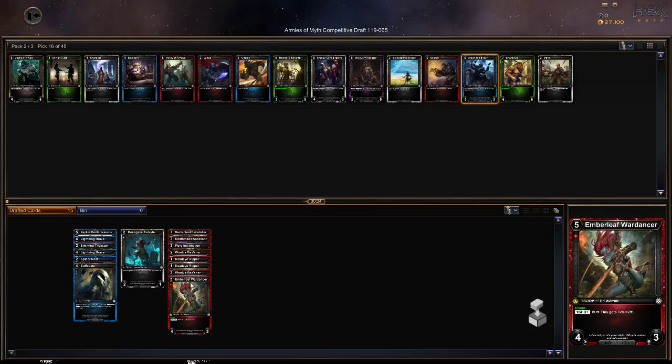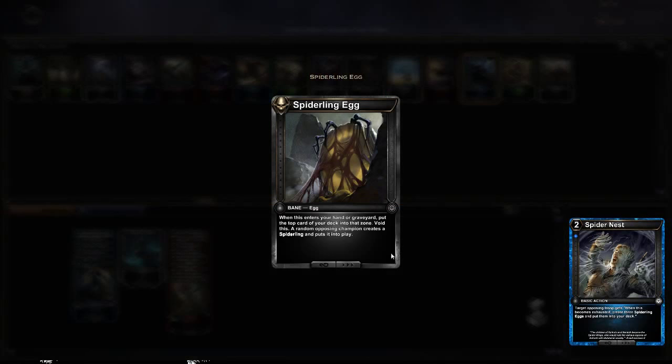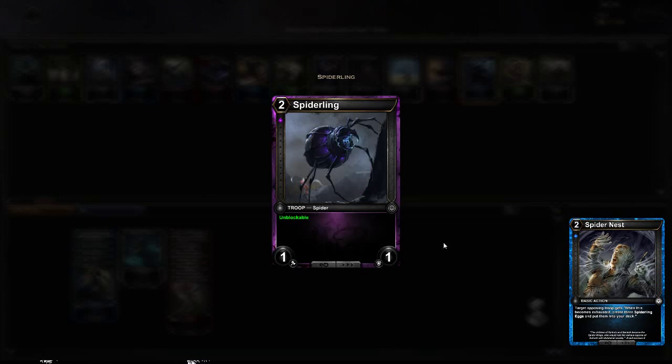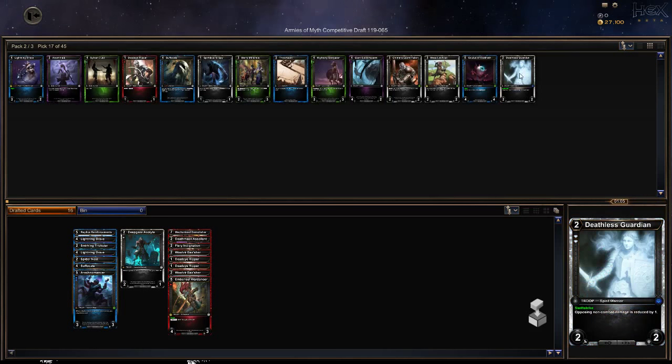I think the Arachnum Answer is what we're going to have to take, because we now have quite a few blue spider cards. Spiderling Egg: when this enters your hand or graveyard, put the top card of your deck into that zone — void this. A random opposing champion creates a spiderling and puts it into play. Wait, I'm so confused why that's good. Okay let's see what we got here.